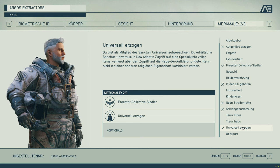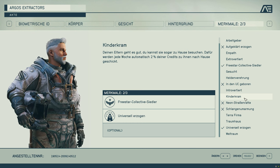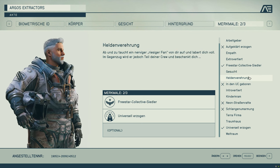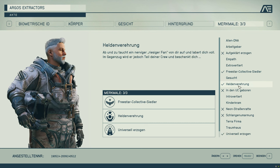Tip number four: your traits or characteristics. Starfield introduces different traits that offer various advantages and sometimes disadvantages. For example, the alien DNA trait provides increased health and oxygen levels, but makes healing items and food less effective. Not all traits are binding — in the House of the Enlightened in the city of New Atlantis, you can remove and reset traits. Our tip, however, is to use traits that offer lucrative opportunities at the start, because faction traits give you significantly more credits when completing corresponding faction quests, and each faction has a complete quest line. For example, we had a very good experience with the United Colonies.